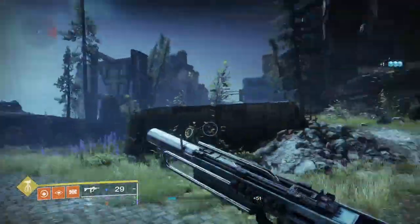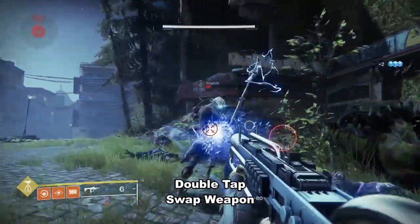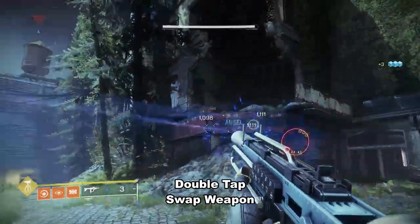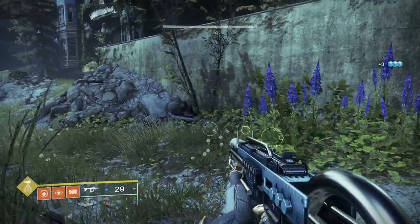To do this glitch, you hit swap weapons twice real fast. This will pause your weapon for a short period, and then a second later it will be at a full magazine. Basically, you're activating the autoloading effect without swapping.